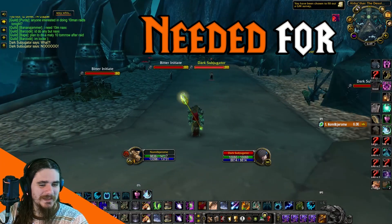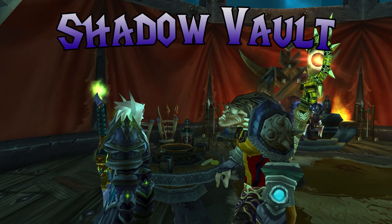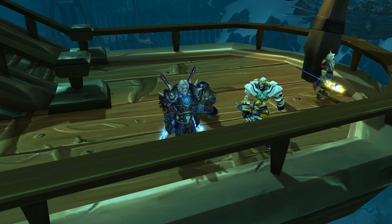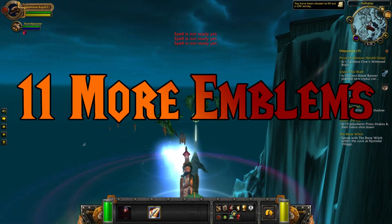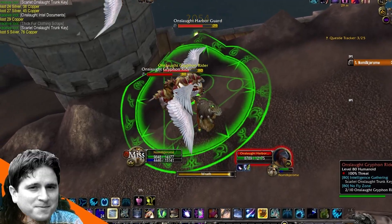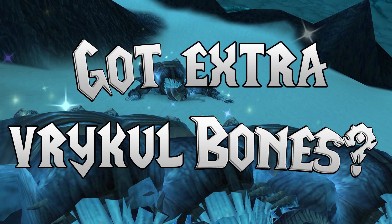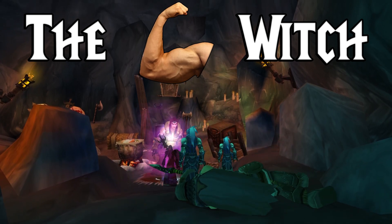Plus, they're needed for other Emblem quest chains. The Shadow Vault questline starts from Kaltira Deathweaver on Orgrim's Hammer, or Thessarion on the Skybreaker. It's a must-do for 11 more Emblems, plus it unlocks some of my favorite dailies in the entire game. Got extra Vercule bones? The Bone Witch you unlock gives you awesome buffs to make questing in Icecrown much easier.